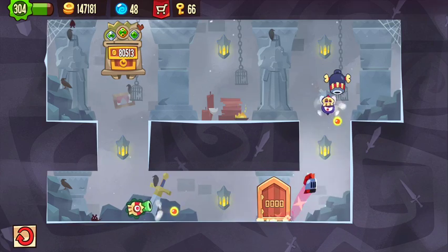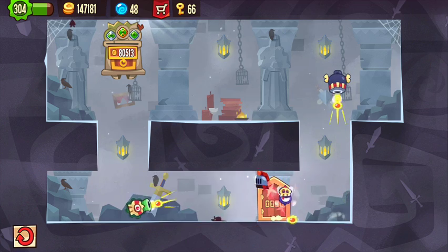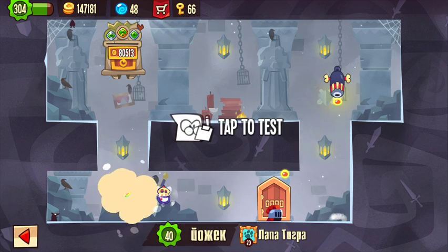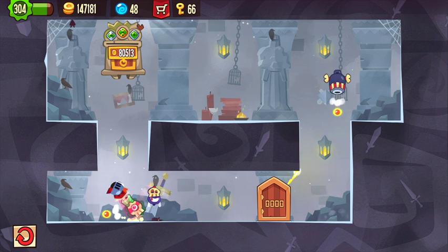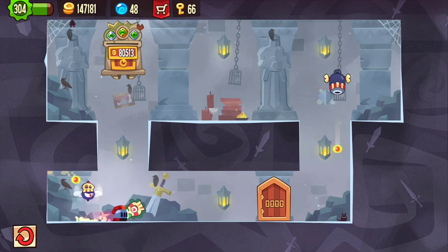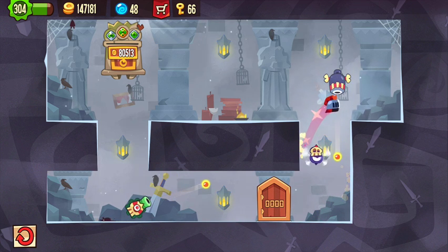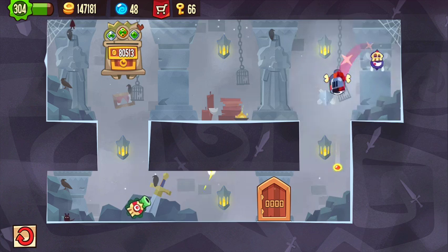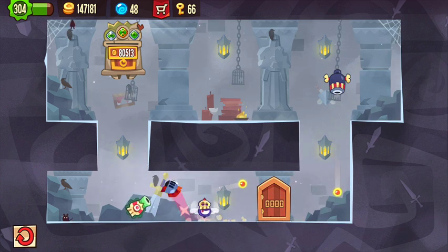If you jump too high you will die of course, and also you can't do this the usual way by jumping right in front of the green gun — you really have to aim precisely and jump exactly there. If you jump up like that it's very easy to die afterwards.